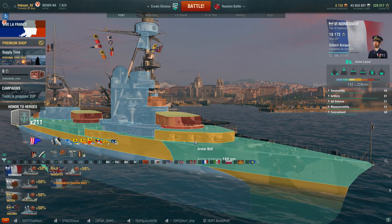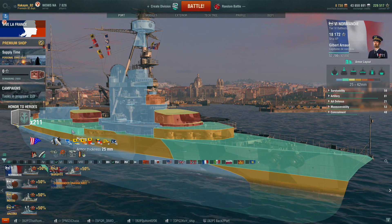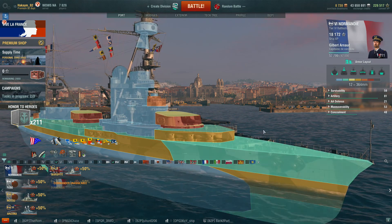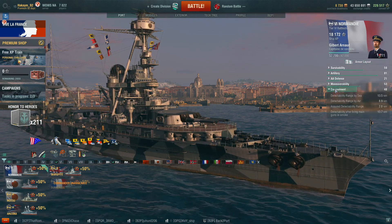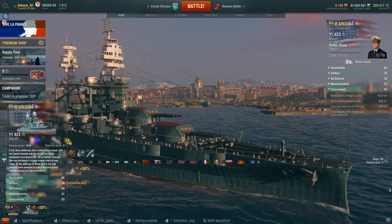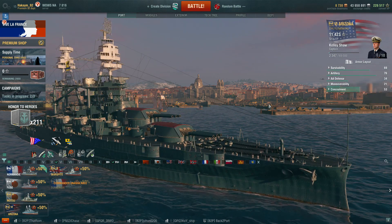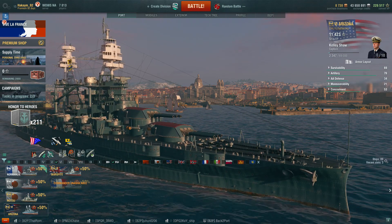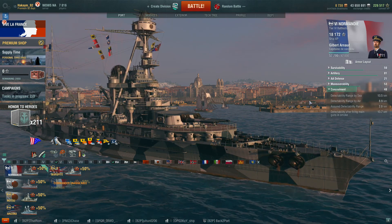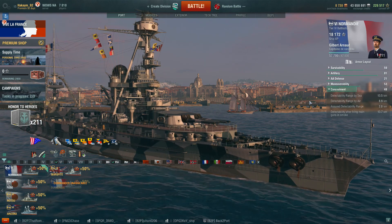The best way to play this ship is using that turning circle radius to your advantage, angling against incoming AP shells from other battleships. HE damage is a major factor — French battleships tend to take a lot of HE. Deck armor and bow armor are 25mm, superstructure is 16mm, so she will take a lot of HE penetrations. At tier 6, many cruisers are starting to get 203mm guns and they do devastating work against the Normandy, so be careful about cruisers. Concealment is pretty decent at 13.5 kilometers surface detection, 8.9km air detection.